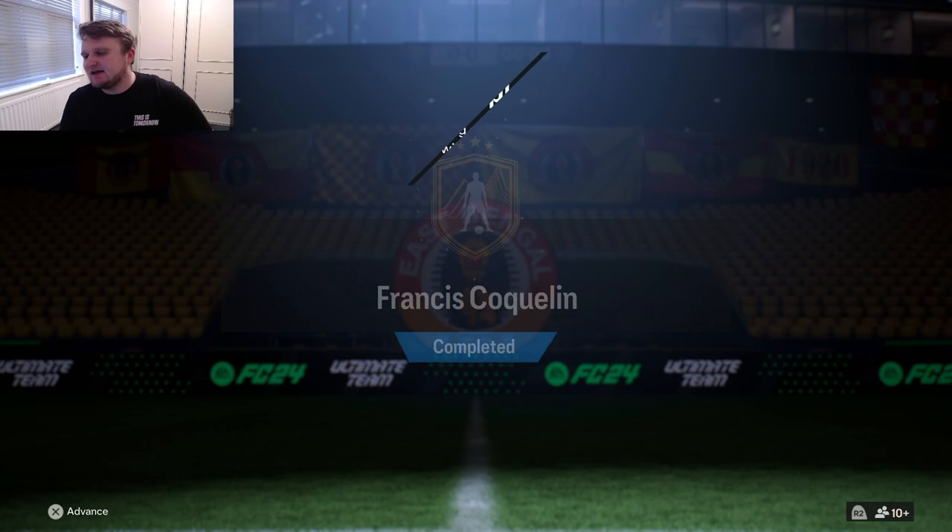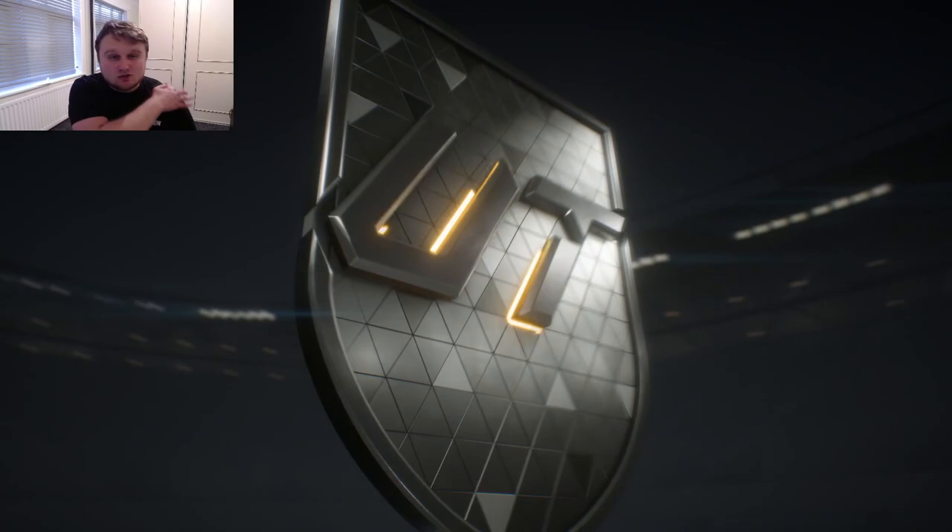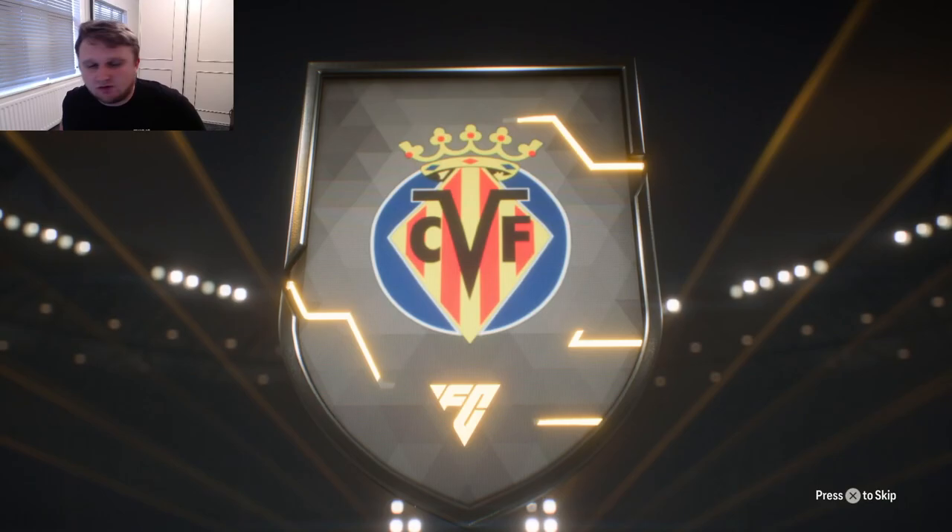EA have just released a Road to the Knockout Francis Coquelin of Villarreal SBC and we have completed it as quickly as we could. We've got the 85-rated centre mid French card. He's going to link strongly with my Griezmann card that I've got at centre forward, and he's got all-round very decent stats.